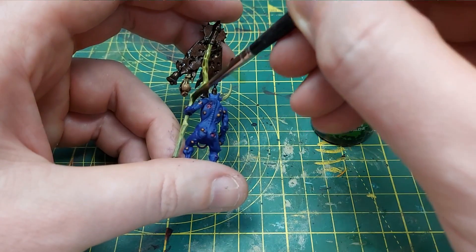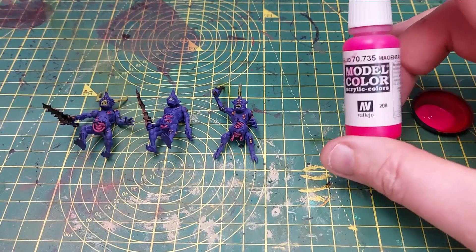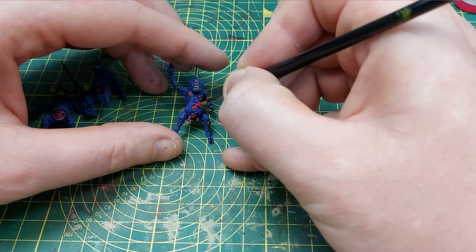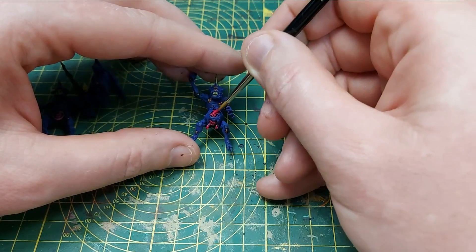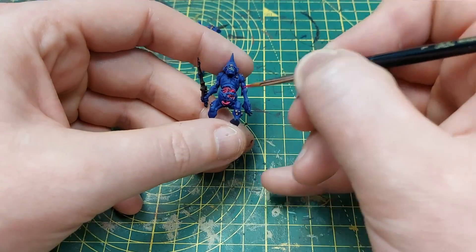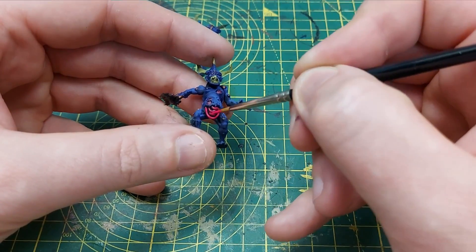Next I'm going to use magenta fluorescent by Vallejo - I picked this up quite a while ago - to highlight all of the guts. I'm not painting it on very thickly, just a little bit over the really raised edges. This really really stands out against the purple, and I was pleasantly surprised at how much it actually popped.